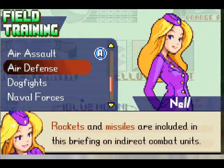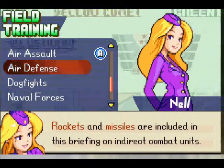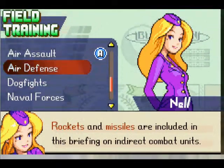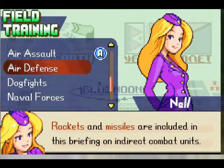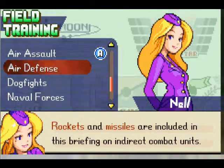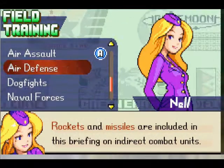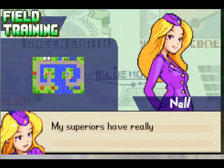Hello everyone, welcome back to Let's Play Advance Wars. This is Rockhawk 64, and this mission we're going to learn a little bit more. We're going to get introduced to some new units - as you can see right there are two of the names - the rockets and the missiles. So let's go ahead and just get this show started.